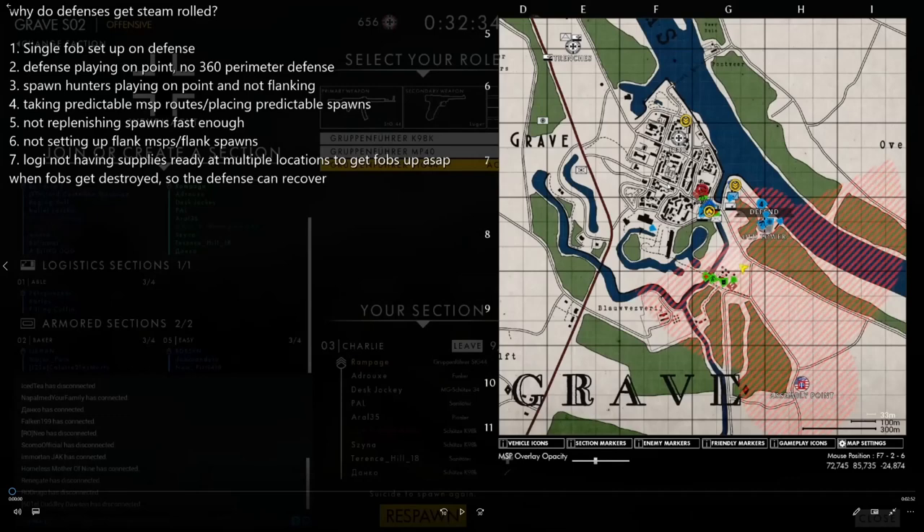The Zerging meta consists of the offense being able to get to points before the defense does — they're able to teleport ahead to forward operating bases, and they're able to spawn in a lot of vehicles and drive really fast to the next point before the defense is already set up. But what I've noticed over time, especially as a 1300-hour veteran, is that good teams with a lot of veterans actually tend to play defense at a really high level and stop the offense from steamrolling them. More often than not, they're able to fight at a 50-50 win rate with the defense.